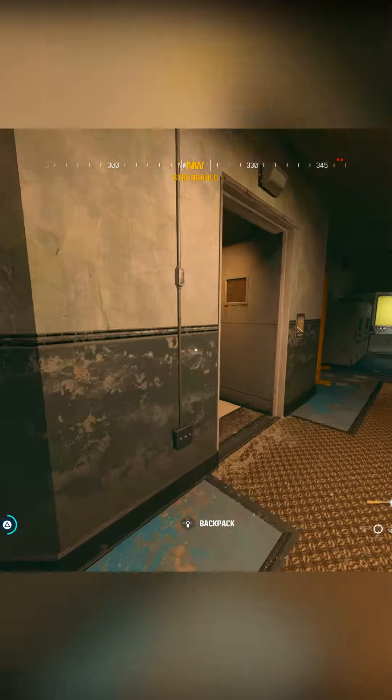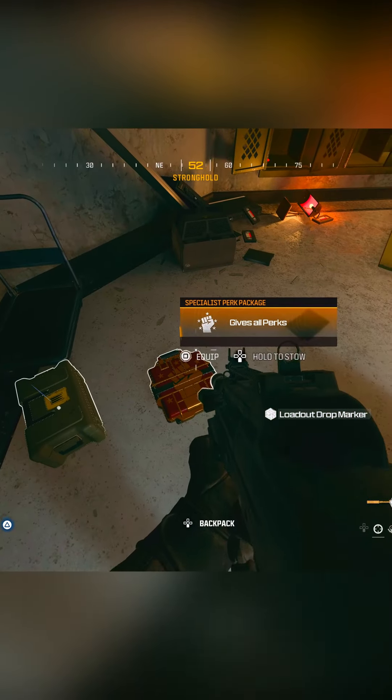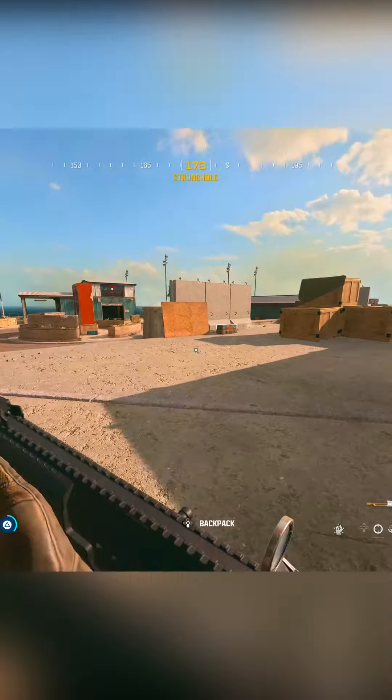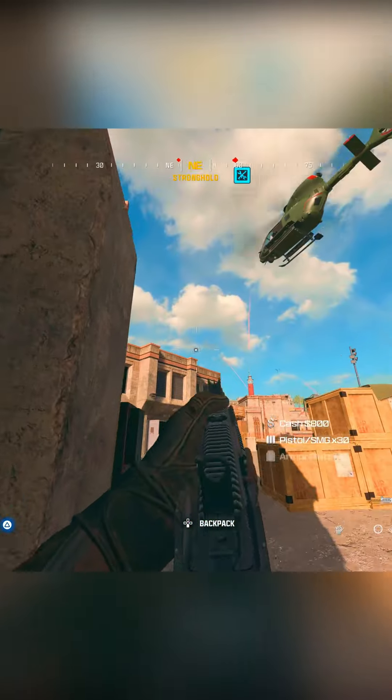At the bottom in the safe room, you can use the forgotten key card to open one of the three safes. A free specialist loadout and ammunition will fall out. That's how to get a free specialist on Rebirth Island. If you know of any other easter eggs, let me know in the comments.